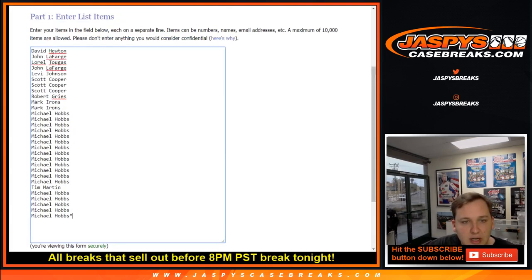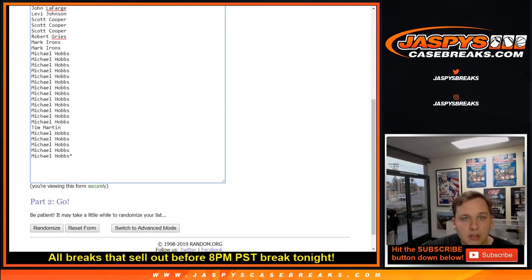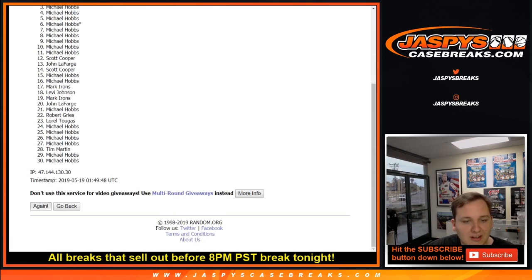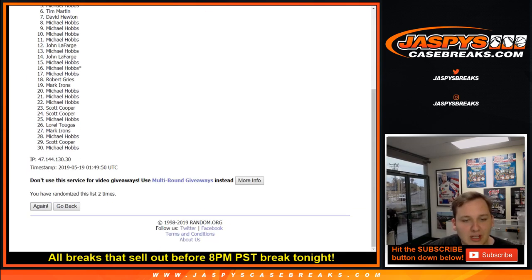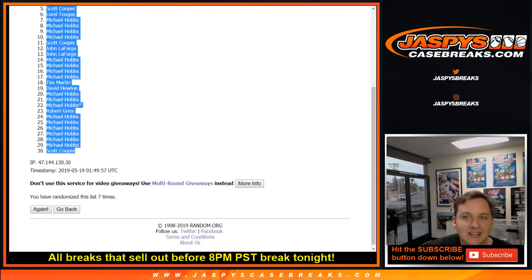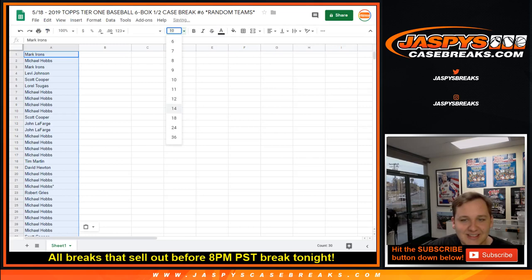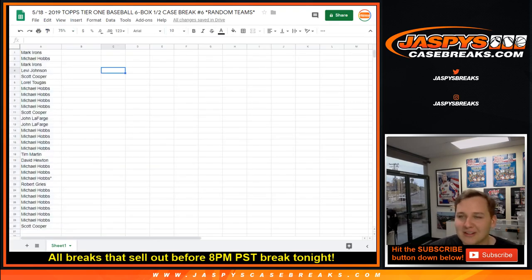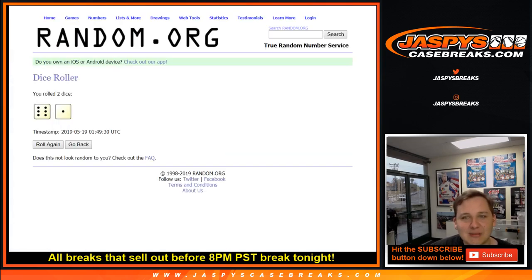So 7 times on each list. We've got a lot of Michael there, we also have David, John, Laurel, Levi, Scott, Robert, Mark, and Tim. So good luck everybody, 7 times. 1, 2, 3, 4, 5, 6, and 7. Mark down to Scott. I'm sensing some bad blood in the room. I'm assuming you guys know each other, and 7 times on the teams.